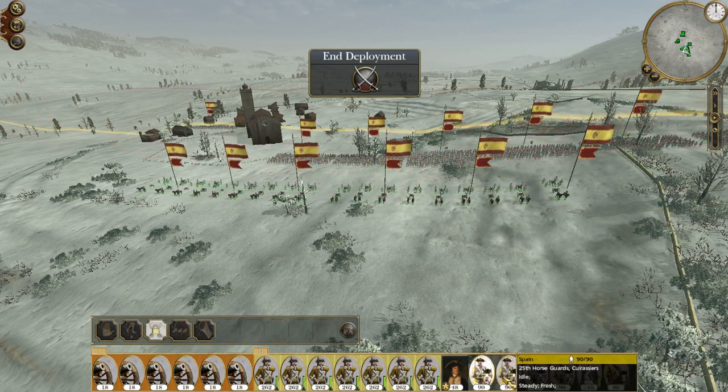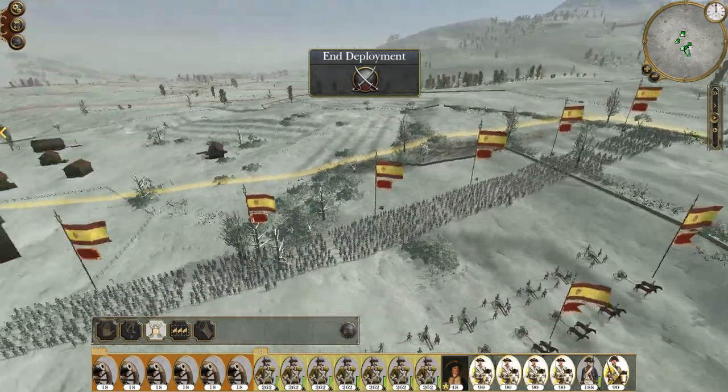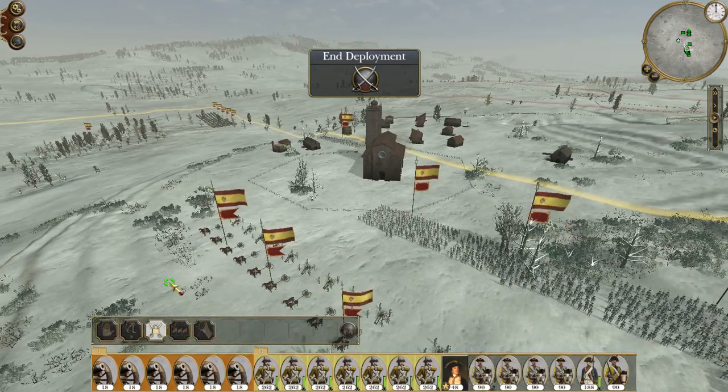Let's move the artillery to here. Now the cavalry — we're going to have to use our cavalry. They're not good in town, so we're going to put them over here. We're going to get them to swing around and attack the army as it comes on, especially targeting their artillery.